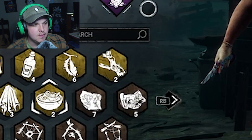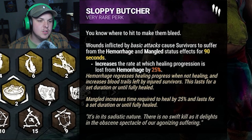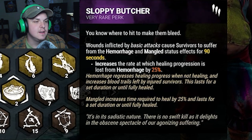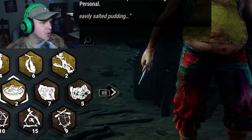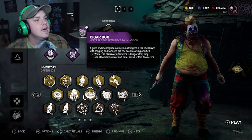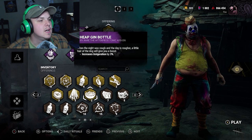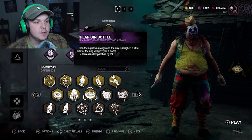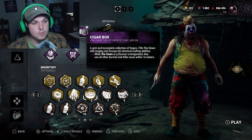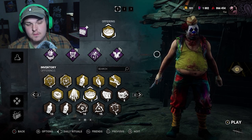Then we've got Sloppy Butcher — because butcher, food, come on — when we hit someone they get Hemorrhage and Mangled for 90 seconds, which increases the rate healing progress is lost and makes it take longer to heal. We've got a Survivor Pudding because pudding, a Cheap Gin Bottle because alcohol and gluttony kind of go hand in hand, and a Cigar Box because smoking also goes in that same vein. The Gin Bottle increases migration by three percent. The Cigar Box makes it so when we're invigorated, survivors see each other's auras within 16 meters.